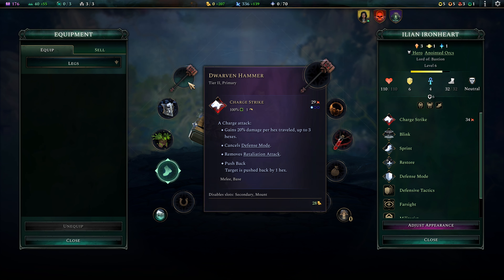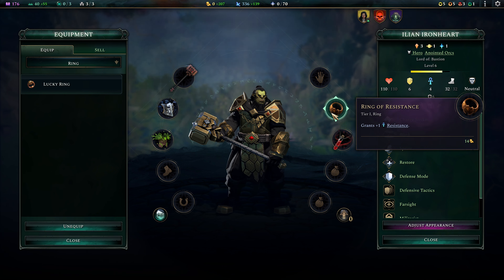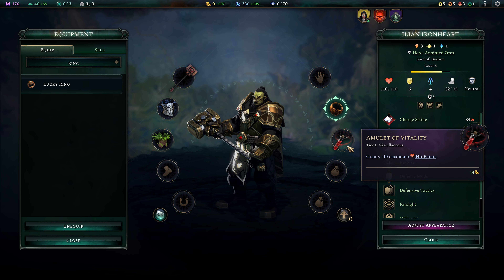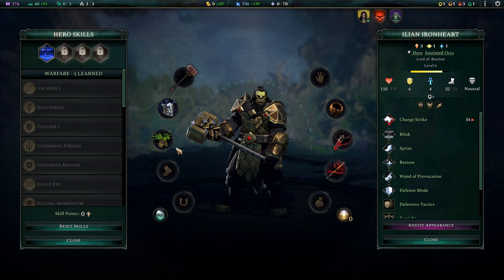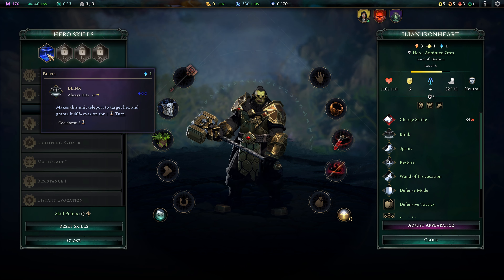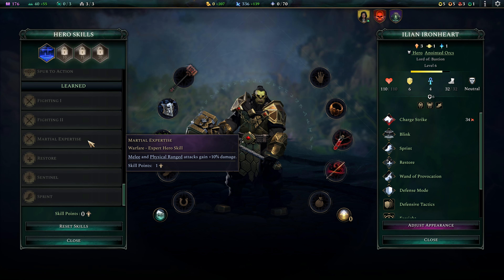We can't give him a mount because he has the two-handed hammer. He does have a Ring of Resistance increasing his resistance by plus one. We could give him a lucky ring to increase his critical hit chance, but I do like the idea of making him hardier against magic. He has an Amulet of Vitality which increases his hit points by plus ten. We're gonna give him the Wand of Provocation and keep him as a melee hero. Let's take a look at his skills — he has Blink, which lets him teleport to a target hex and gives him 40% evasion for one turn.